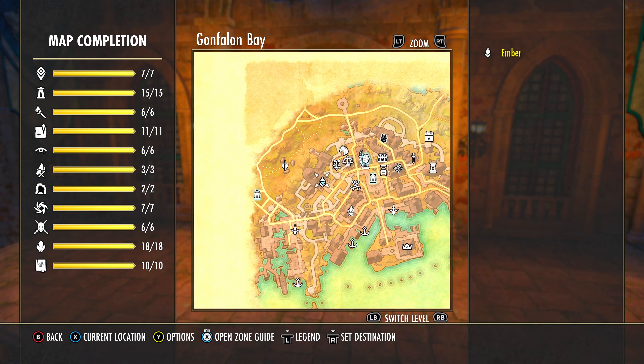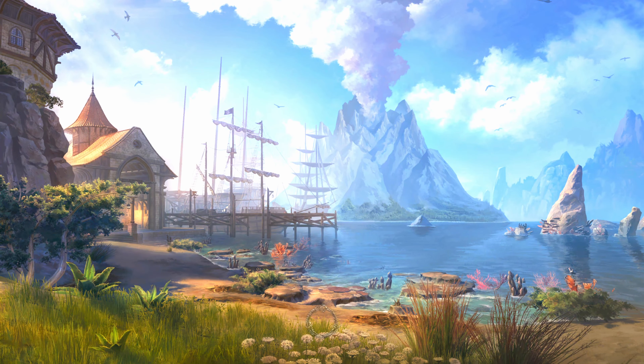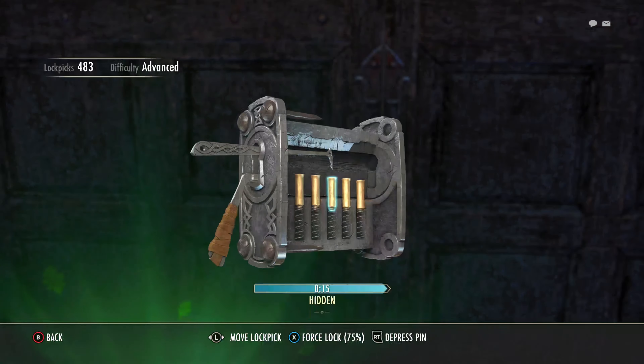If you look in the northwestern portion of the city you should see a large building — that is the Gonfalon Palace, and that's where we need to go in order to get this particular achievement. As soon as you walk into the palace's front door, just head straight back and you will see a door at the back of this first level.